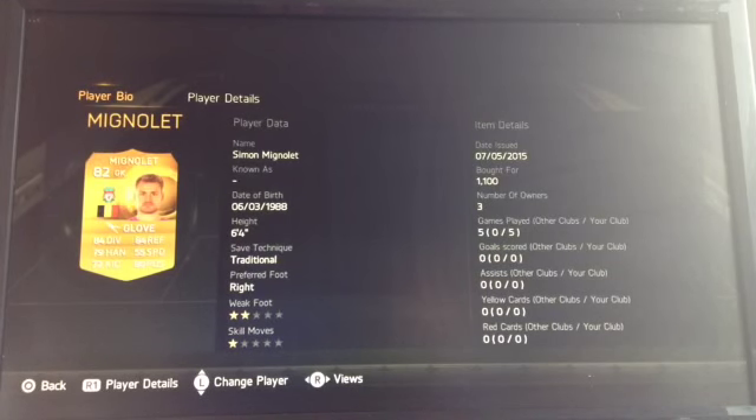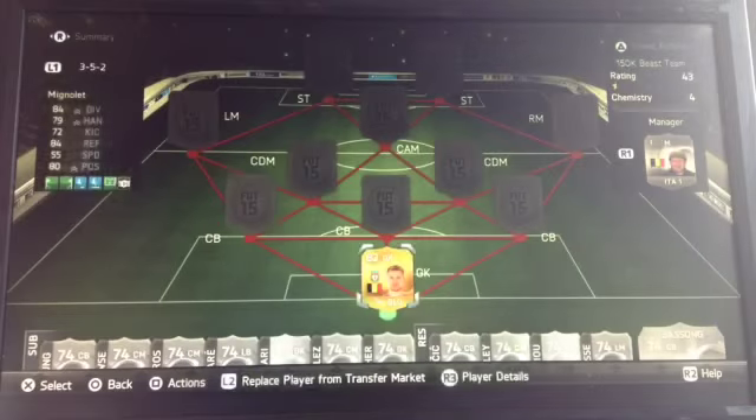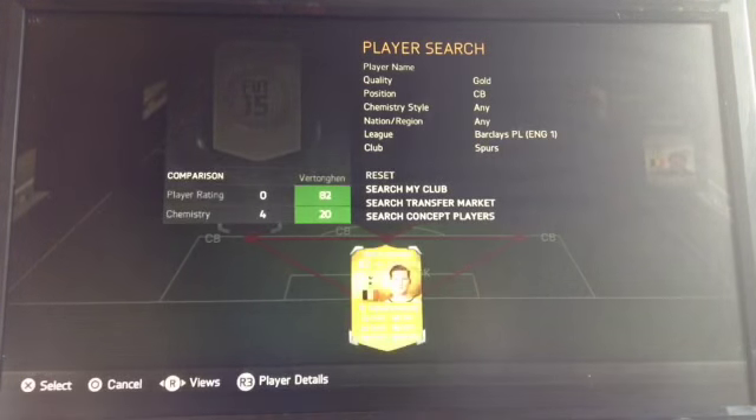First off we have Simon as our goalkeeper. He's got five games and he did a really good save. He was out really quickly to stop that defense from scoring. He didn't even get a chest-type shot but it just came out really quick.